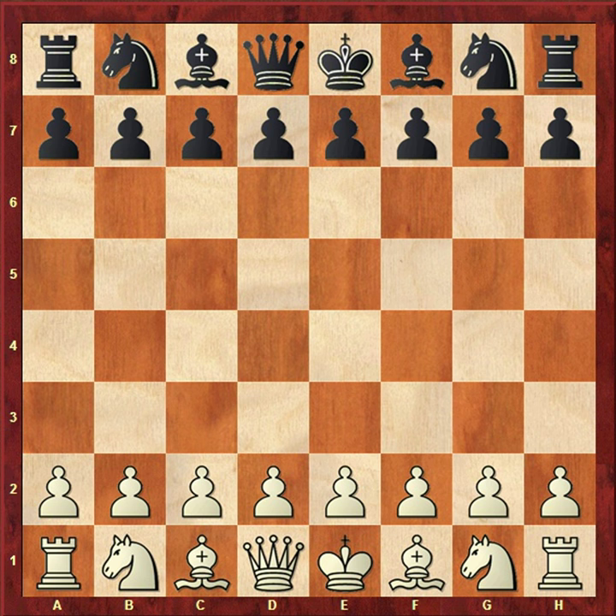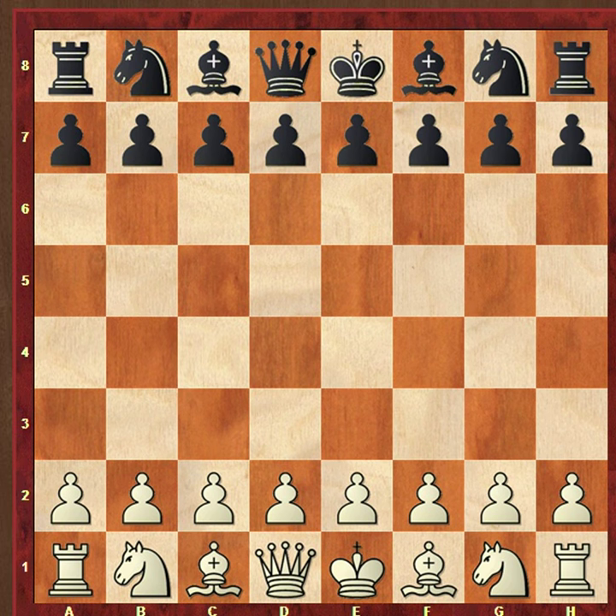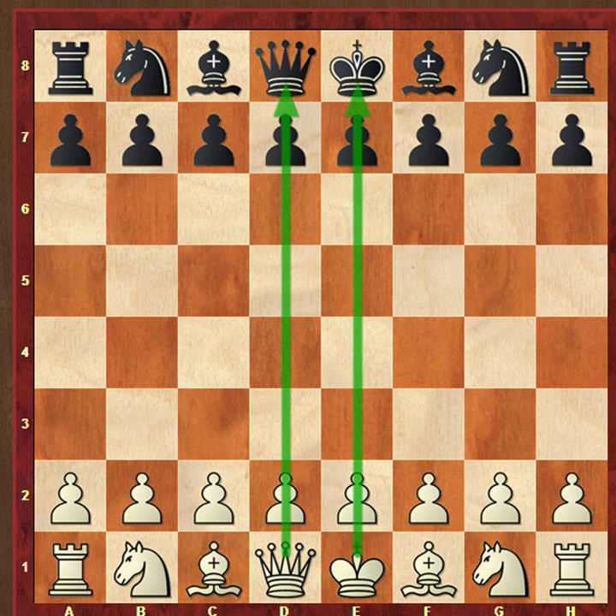Let's see in the diagram. The e and d files are the center. From f to h it's the kingside, and from c to a it's the queenside. As you see from the king and queen's position, you have to remember about center, kingside, and queenside.